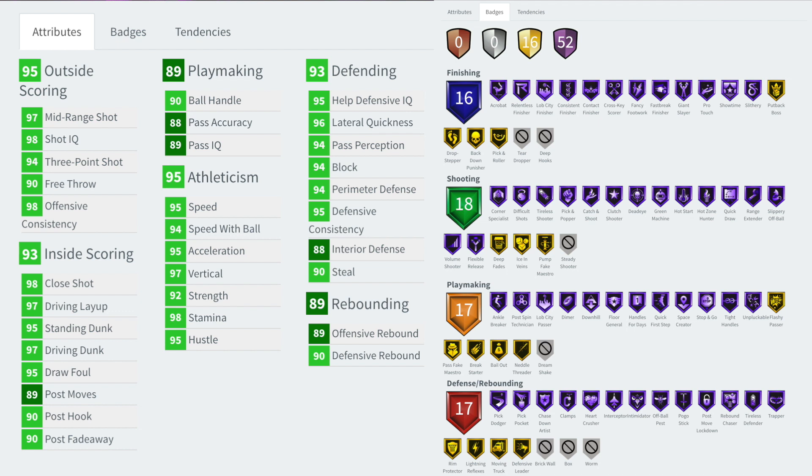He's got no box, brick wall, or worm, but those badges don't really matter, especially if you're playing with the two. Lightning reflex — I don't know if that does anything. Defensive leader is gold, but again it doesn't matter because you're going to be playing with a Hall of Fame defensive leader player.